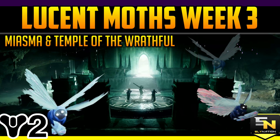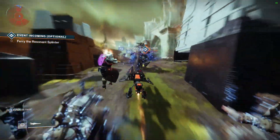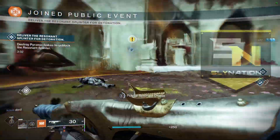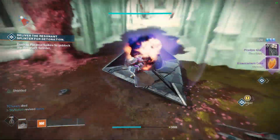What's up my fellow Guardians, your dude Sly here with your weekly Destiny 2 Witch Queen Lucent Moth Guide. We are now in week three of Witch Queen and so far four moths have been found, with today's reset making a total of six. There are quite a few left yet to grab, so let's head over to Finch and check it out.